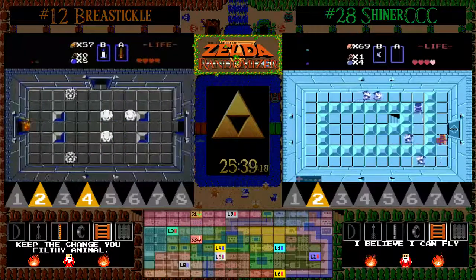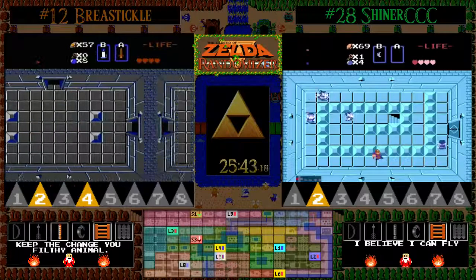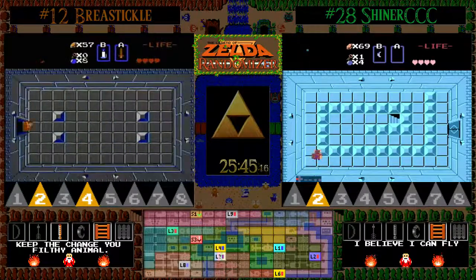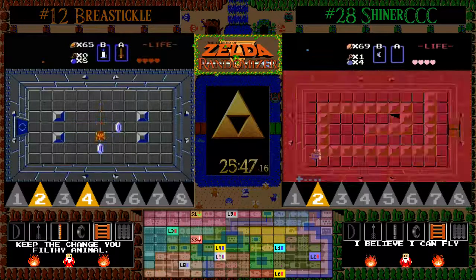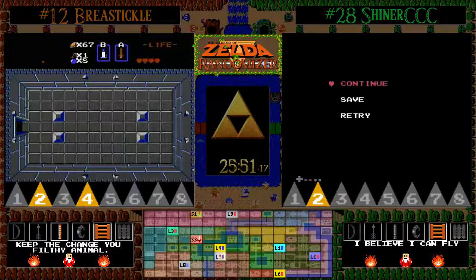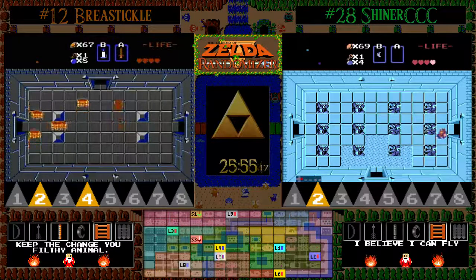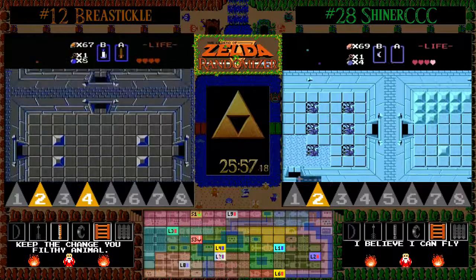More importantly, said staircase has some bombs. By the way, those Links you see are actually the same figure as the Darknuts because since Shiner CCC is playing as a Darknut, his sprite is swapped with the Links — so the Darknuts are actually going to be Links in his race.